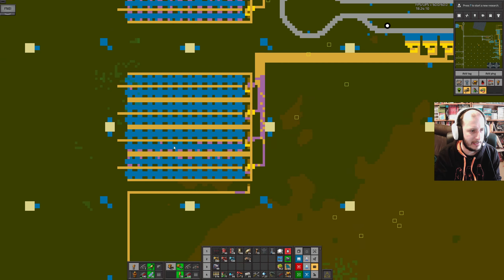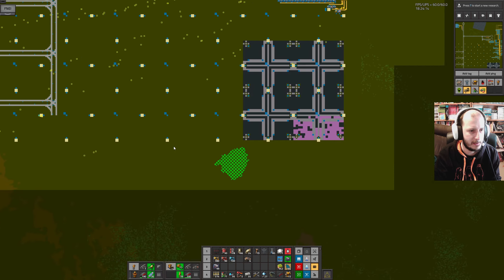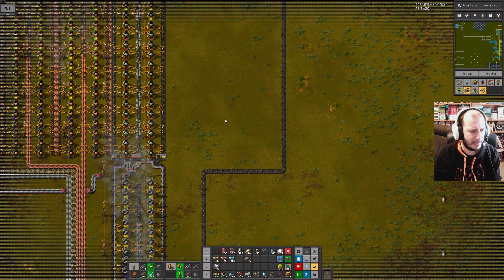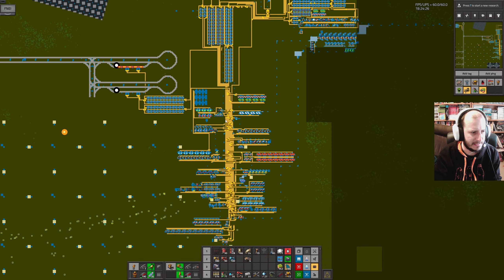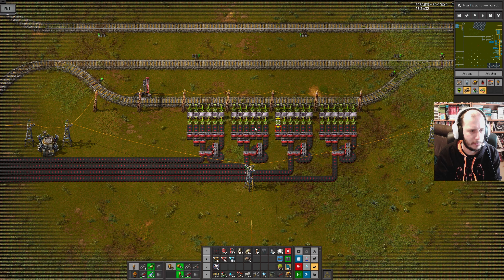The robots are merrily plodding along. Default robot speed is pretty weak. These two smelting columns have gone — they weren't really ever doing anything anyway, but I thought I'd just tidy them up for completeness. The coal is in. See if you can spot the mistake here, folks — points if you can spot it.